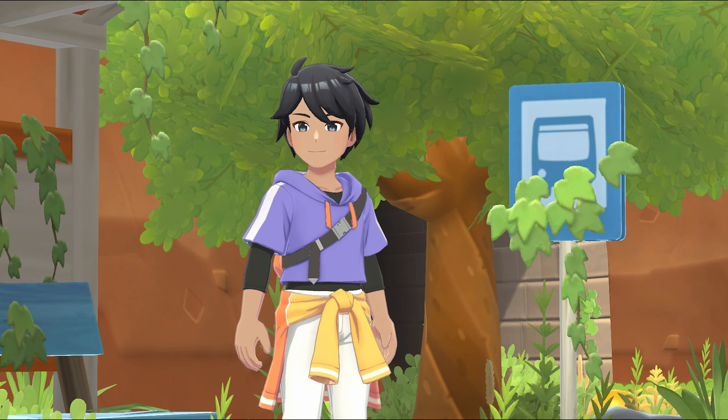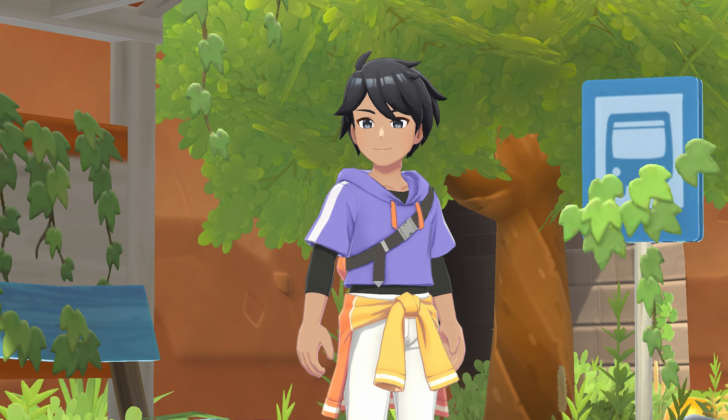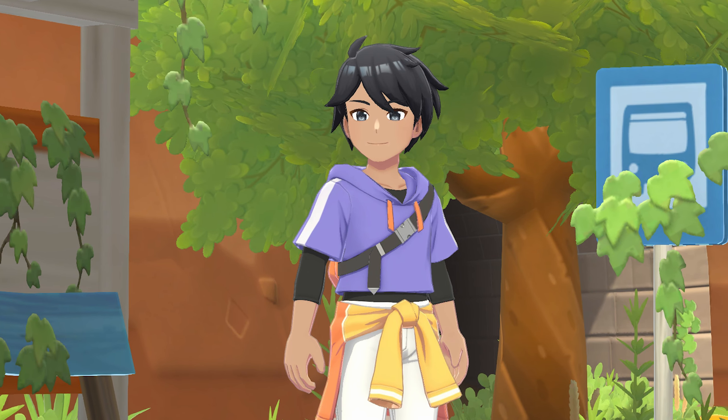In this next image we've got our main character again, and the clothing for the guys definitely looks new, which I love. I think it looks really cute and I'm hopeful that we can change the colors and style. We can definitely change the skin tone, eye color, and hair as we were able to in the previous game. I'm pretty sure this is a cutscene screenshot based on the camera angle, and it's probably at the beginning of the game because there are leaves on the bus stop sign and covering the building behind the character.